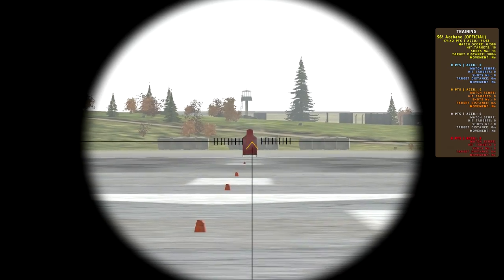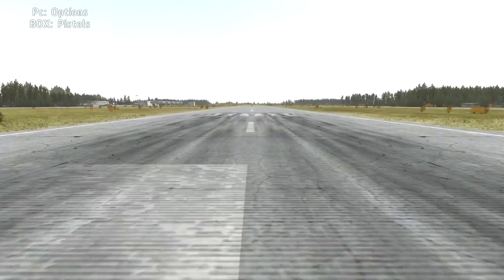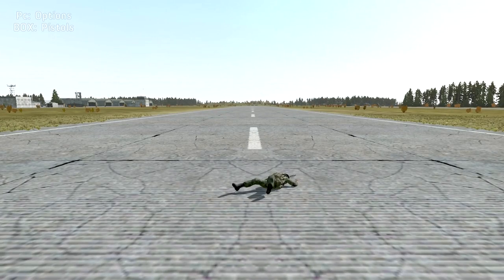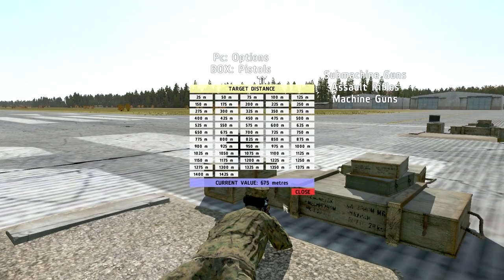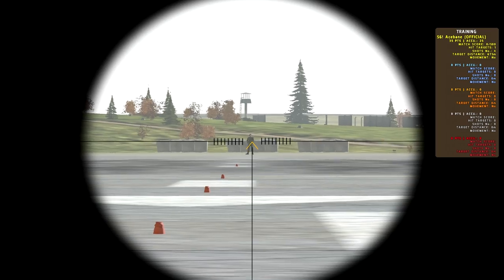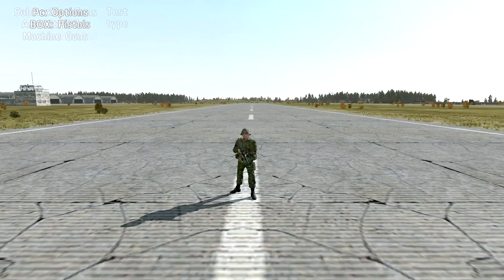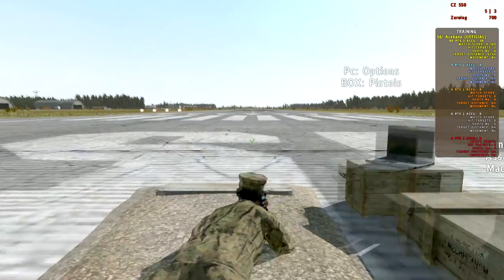One thing to note is that this scope uses the chevron — a little up arrow — instead of a mil dot crosshair. You don't aim exactly where the tip of the chevron is; you aim just a hair above the middle of the chevron. So here I'm zeroed up for 500 and my target's 500 meters away. Now I set the range of the target to 675. What I do is put my scope for 700, and since I've set my distance higher my bullet's going to go higher, so I aim at his waistline to compensate and I do that twice here.